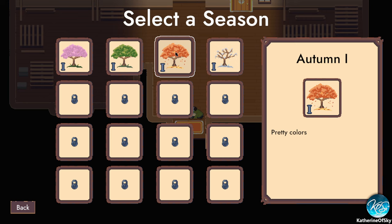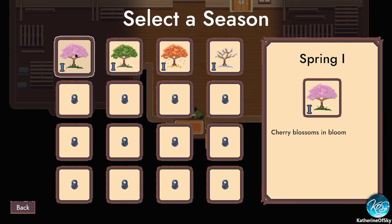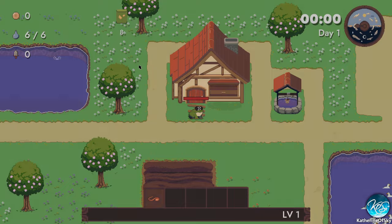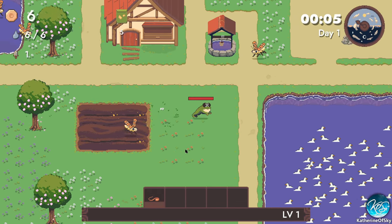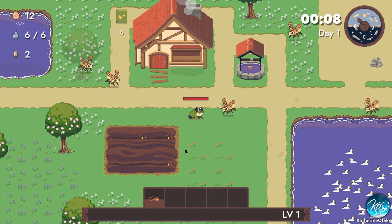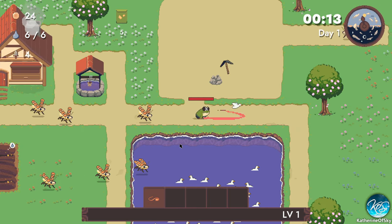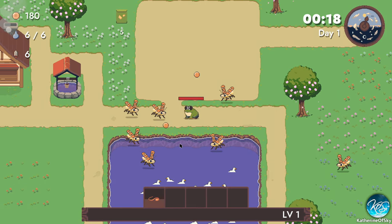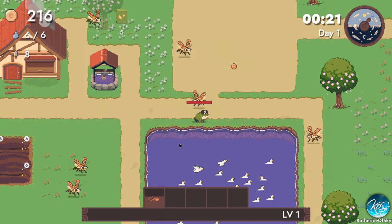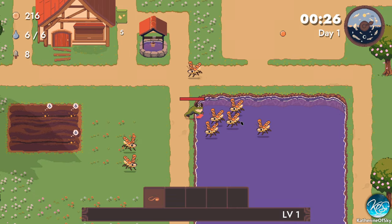Let's select a season. You can play the free demo and that will give you summer, but let's play spring because we have spring right now in the Northern hemisphere. Oh my gosh, how pretty. So you start out as a little froggy and you are able to whip your tongue around and get a little bit of gold for that. As a very diligent frog, you can also mine minerals — hence the Stardew reference — and you can also go fishing. How cute, there are little ducks on the pond! I haven't played spring before.